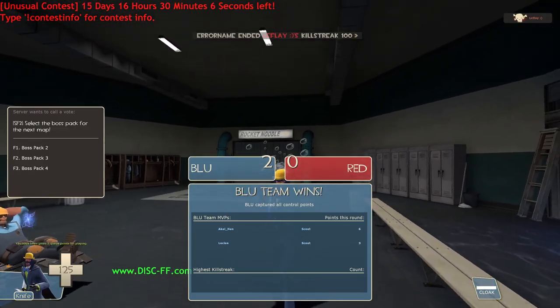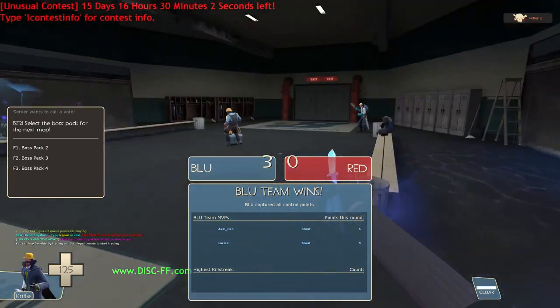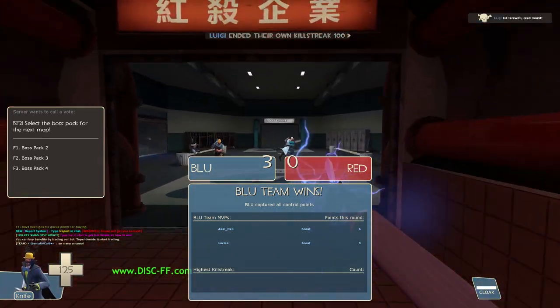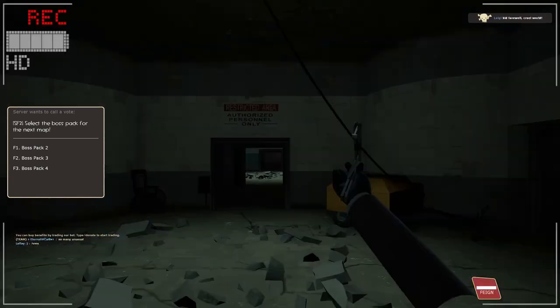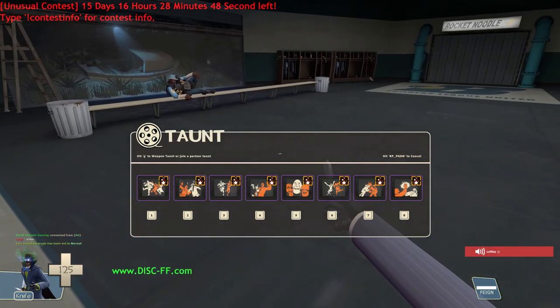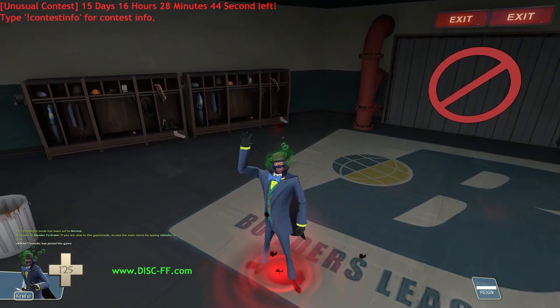Bubbling. Bubbling looks kind of bad on this hat unless you turn the hat into a soapy effect, which doesn't exist. Or you could use purple energy — I guess that would look good. Anyway, next hat.